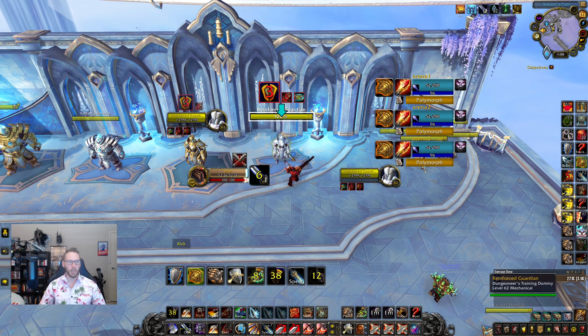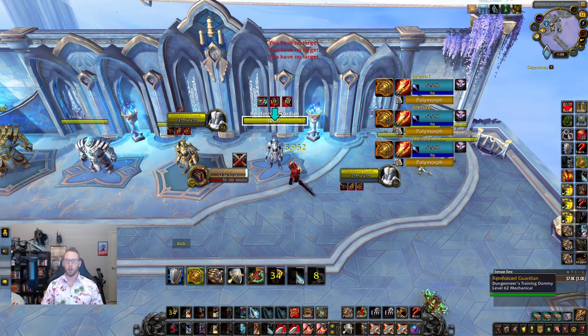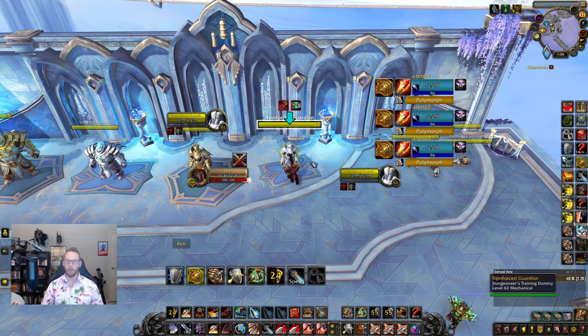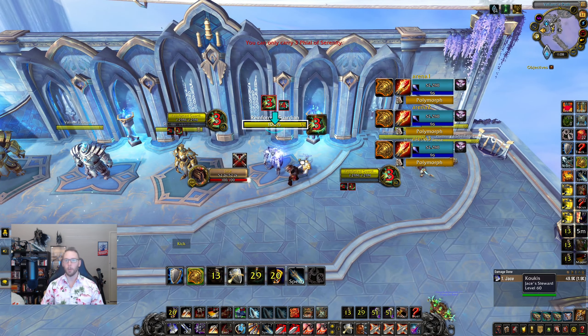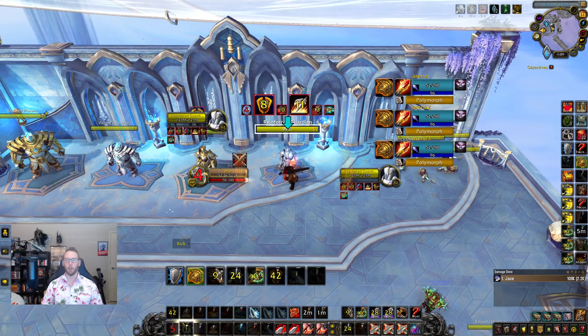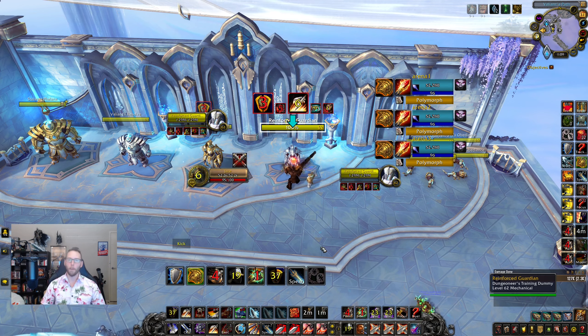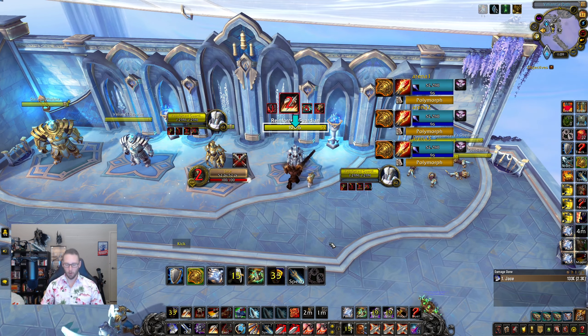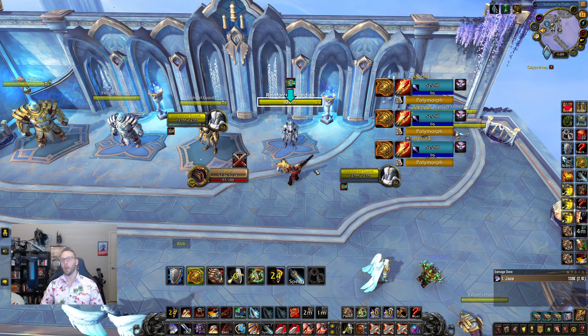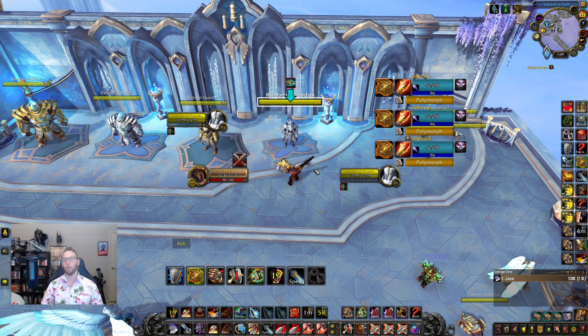Assign keys based on the frequency and criticality of each ability. Put your rotation on easy-access keys like 1 to 6. Don't waste prime keys on infrequently used abilities like the Kyrian Phial — save those spots for important tools. Make sure Pummel and Spell Reflect are somewhere you can access instantly. My Pummel is on E and Reflect is on X — both very easy to reach. Finally, make use of those Arena 1, 2, and 3 macros: find them a comfortable spot and get used to using them. They can really take your play to the next level.